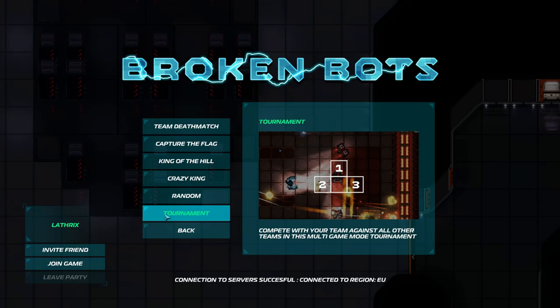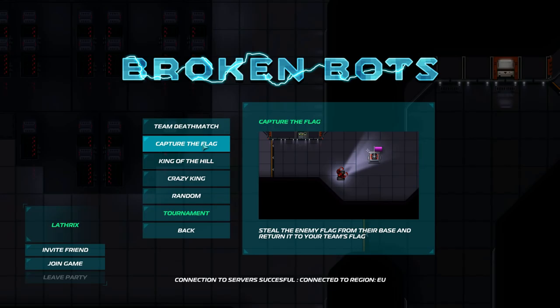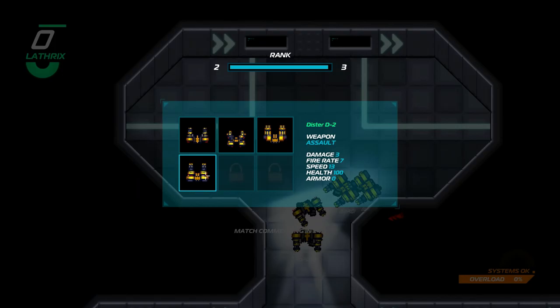If you go to play online you can choose modes like team deathmatch, capture the flag, king of the hill — you're basically put into two groups and fight against each other. You can play offline in various modes including tournaments, random, and crazy king. You can invite friends and join together, which is kind of the big draw for me. So let's play capture the flag.